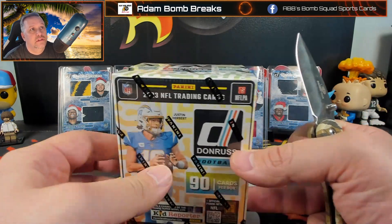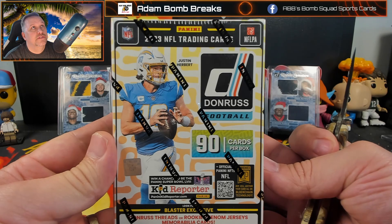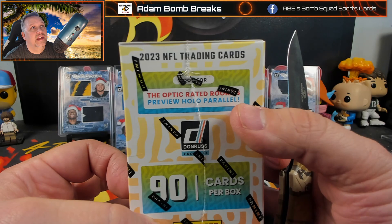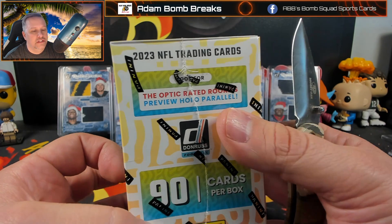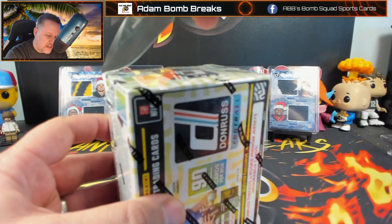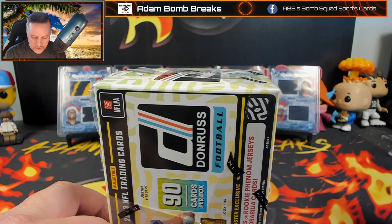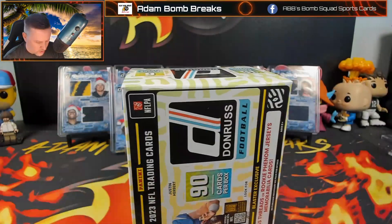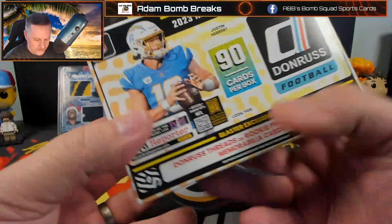Alright, so here we go. So, Donruss Football — 90 cards per box, ultra-rare downtown insert. Also, you're going to get an Optic Rated Rookie Preview Hollow Parallel. The red and green are going to be in the Holiday Edition, which we have some of those coming. Currently, you can buy those on Walmart. I think they're $27; these are $24.99 on Target. You might be able to find it on the web for cheaper.